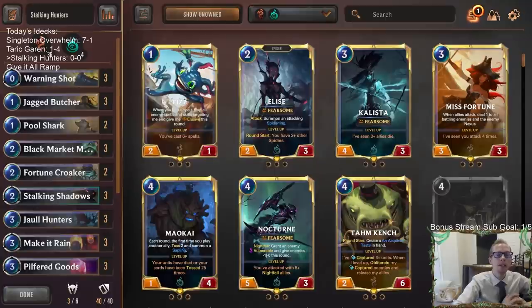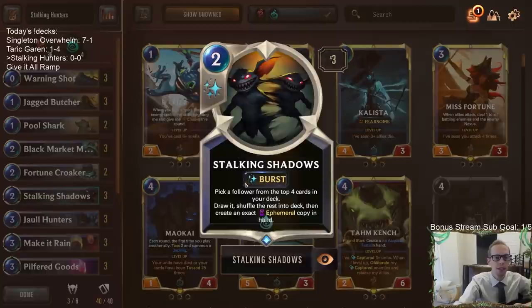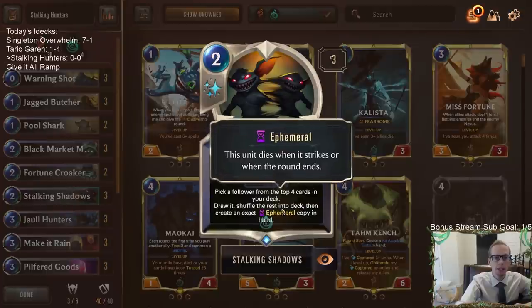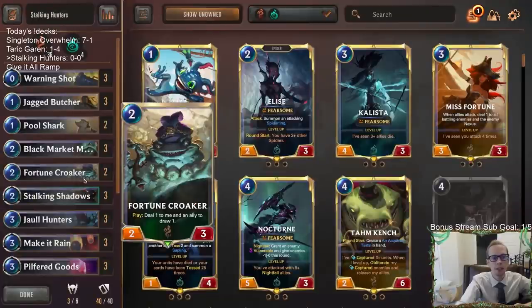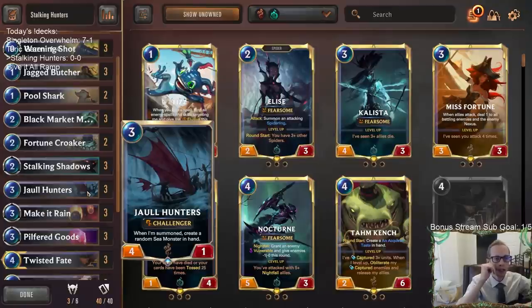Welcome everybody on Twitch chat and YouTube. Stalking Hunters is going to be our next deck. We played this deck one time a while ago but I switched up a couple of things. Basically, this deck is about playing Stalking Shadows in a deck with a ton of awesome targets. Stalking Shadows is a really powerful two-mana card that lets you pick a follower in the top four and draw it, plus you get an ephemeral copy.